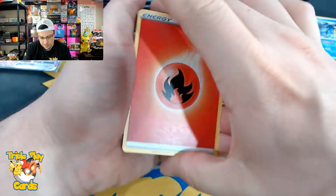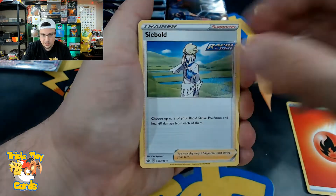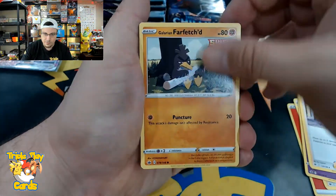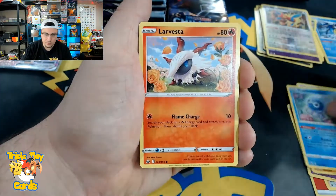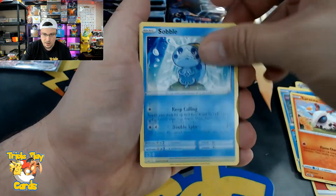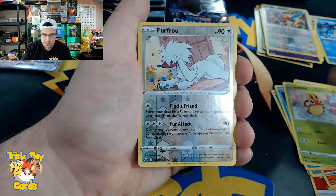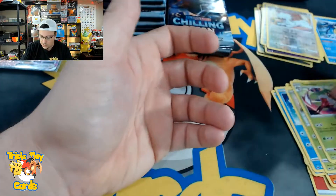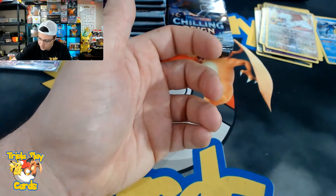Fire energy, Kubfu, Ralts, Agatha, Farfetch'd, Castform, Larvesta, Sableye, Ledyba, Furfrou, and a Tsareena non-holo rare.